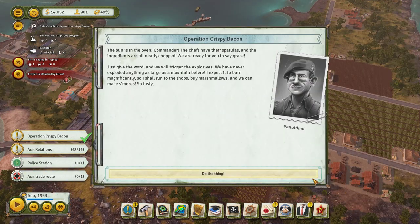The bun is in the oven, Commander. The chefs have their spatulas and the ingredients are all neatly chopped. Just give the word and we'll trigger the explosives. We have never exploded anything as large as the mount before. I expect it to burn magnificently, so I shall run to the shops, buy marshmallows, and we can make s'mores. So tasty.